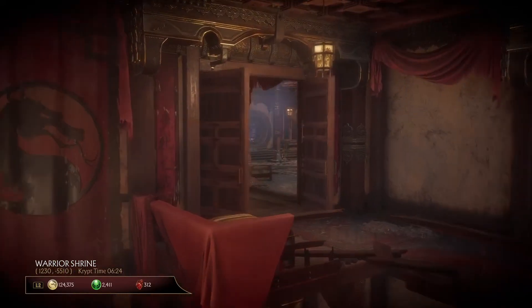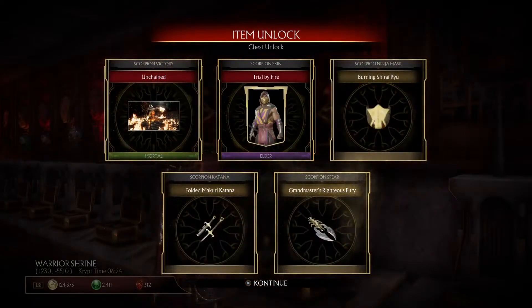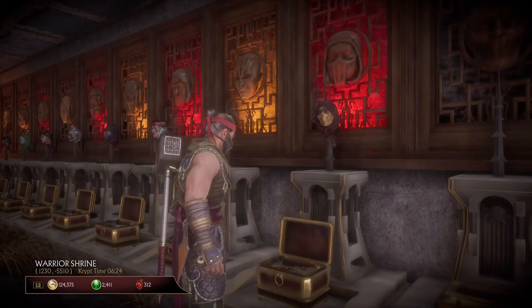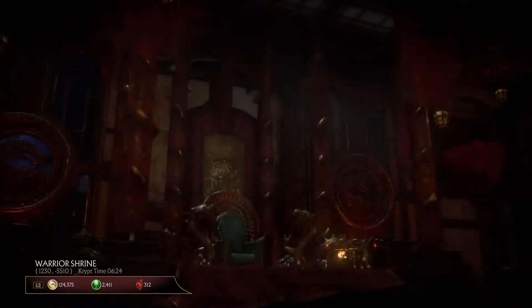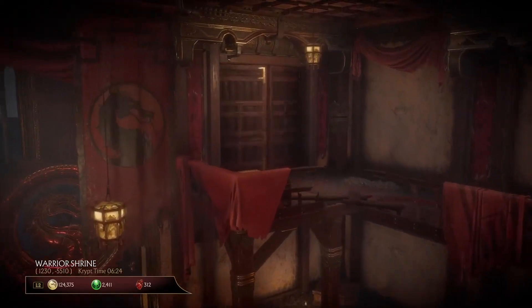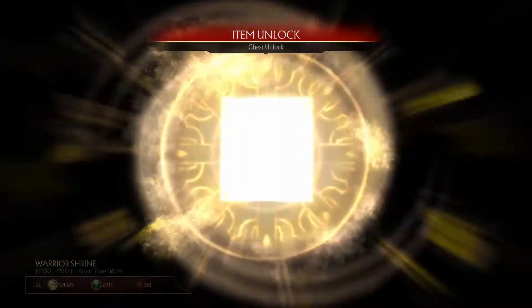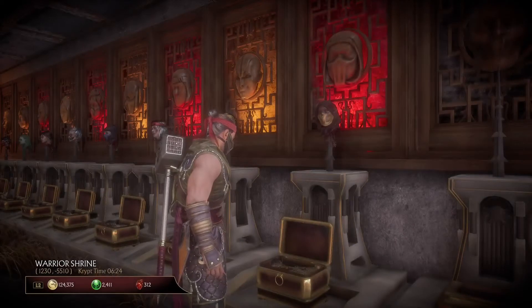When you keep opening these chests, you're going to see a cutscene in which a door is opened, then another door, and then a third door. These doors are located just at the beginning of the crypt, right behind where you get Shao Kahn's hammer.